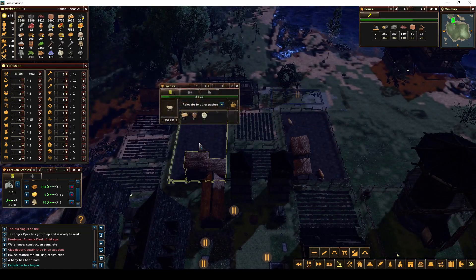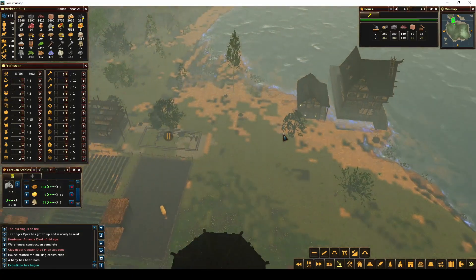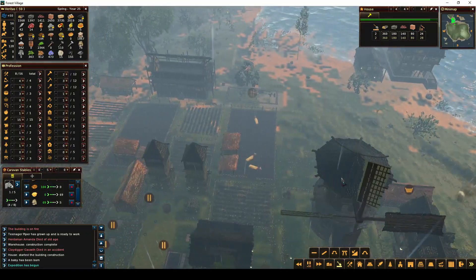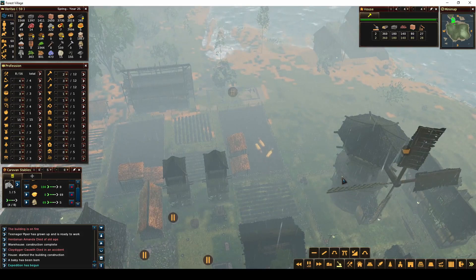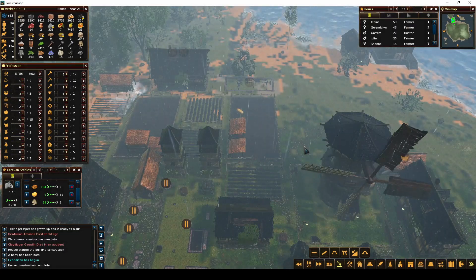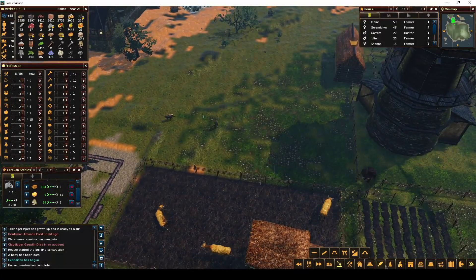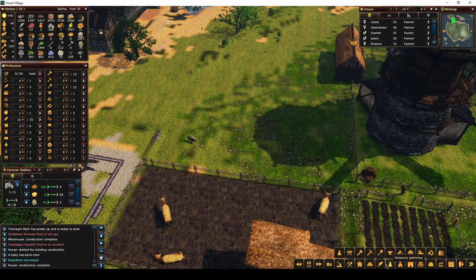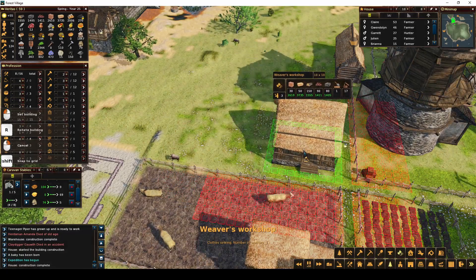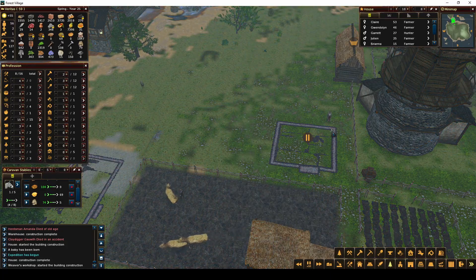There we go. I'm starting to get more cows — we have two sheep too, so that's awesome. This is almost done. The wool is going into here, so I think having another weaver shop right in this corner here would be helpful. I'll just do that. Then I'm going to put another field somewhere in here for some more flax. Maybe I'll do it here — there we go, that's perfect.